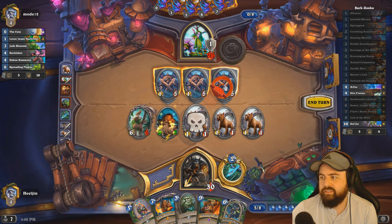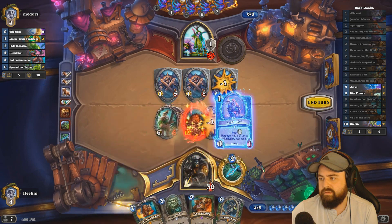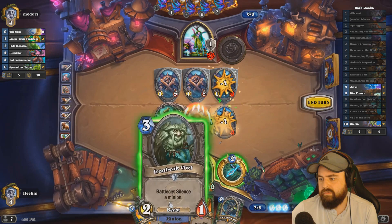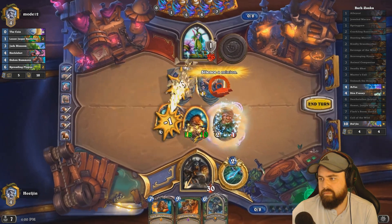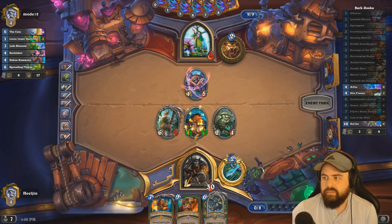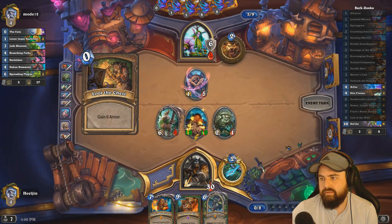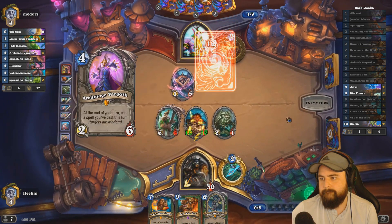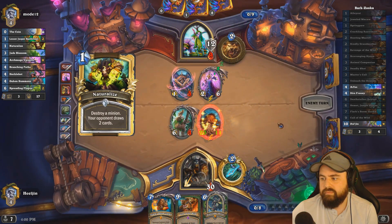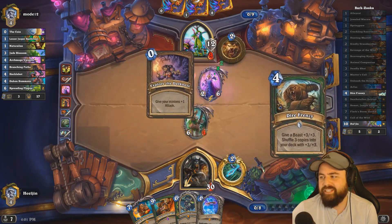We do get Poison Seeded, but at least we hit him for a billion. So the Naturalize goes off again. Hopefully he kills his own guy, not my guy. He gets Branching Pass.